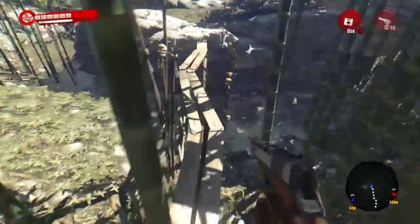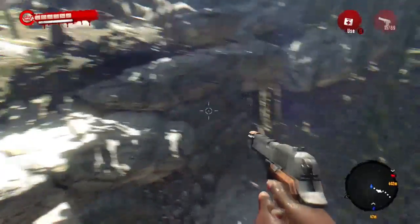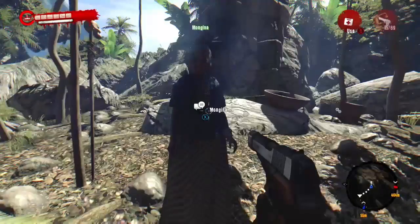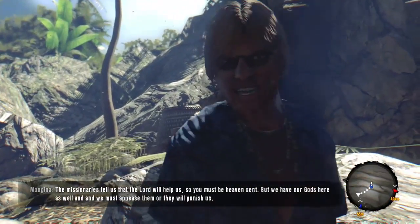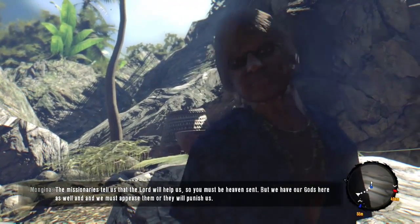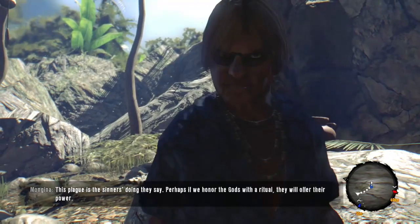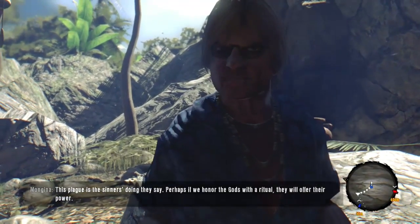Wait, don't click out of the video yet — hold on. There's a person here. They're saying: 'The missionaries tell us that the Lord will help us, so you must be heaven sent. But we have our gods here as well and we must appease them or they will perish us.' This plague is the sinner's doing, they say. Perhaps if we honor the gods with a ritual they will offer their power. So this is new too.